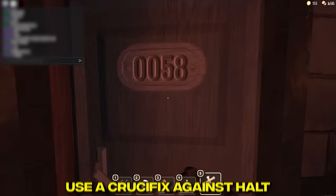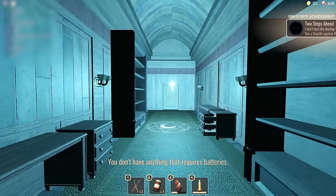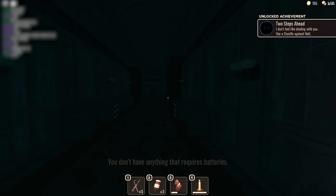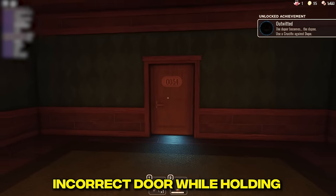Two Steps Ahead: use a crucifix against Halt. Outwitted: use a crucifix against Dupe. To get this badge, just walk into an incorrect door while holding the crucifix.